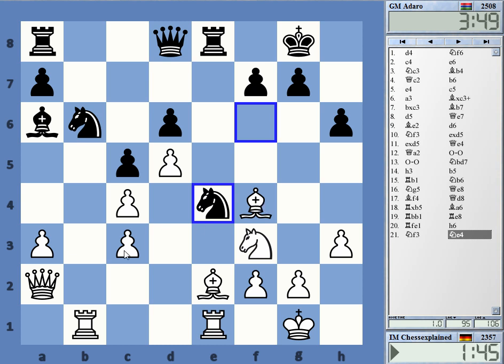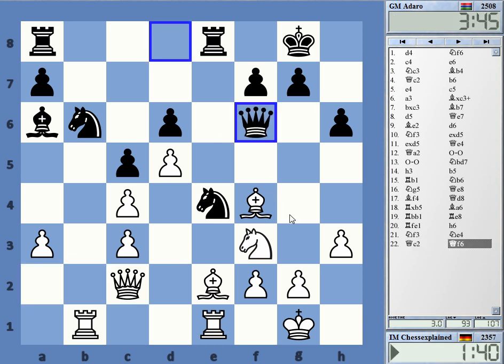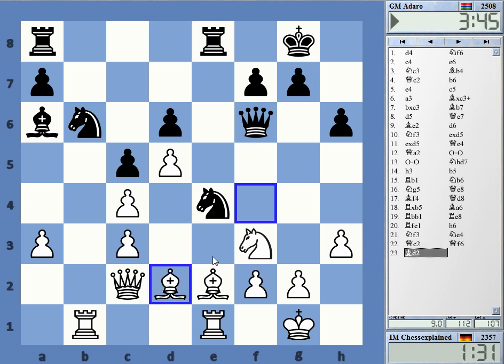So attacking on c3. Maybe queen f6 — yeah, it's always a bit tricky. Even if this is not working objectively, there's always some activity going on. And I really only have this double pawn — that is my extra pawn, nothing too scary for black.